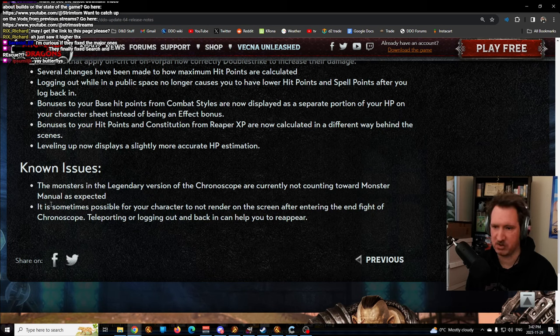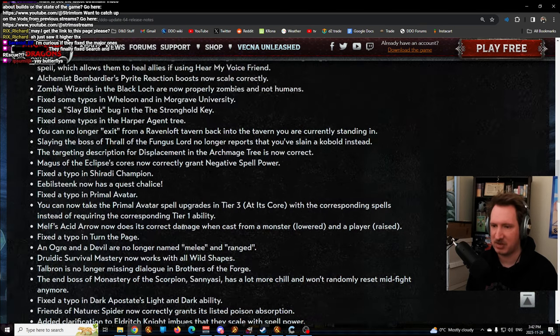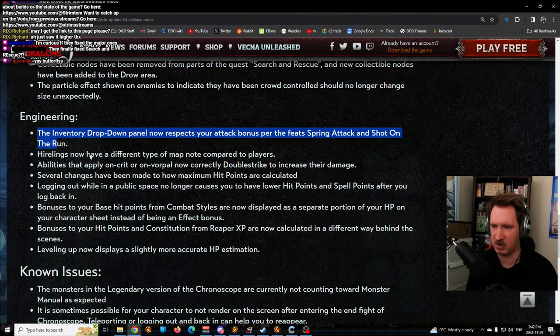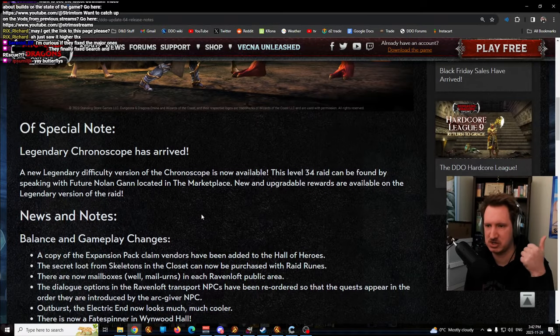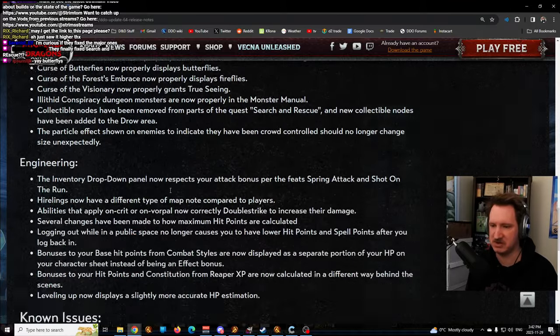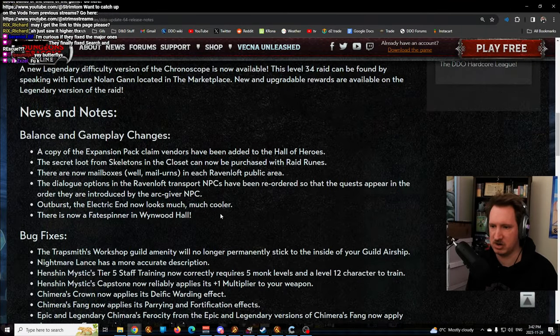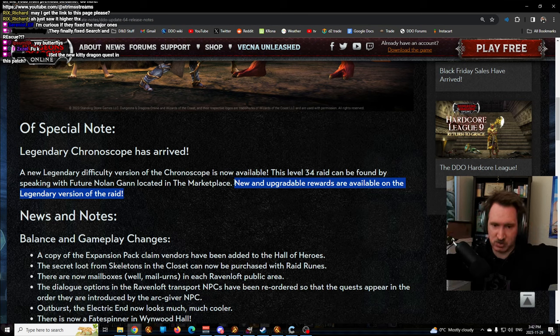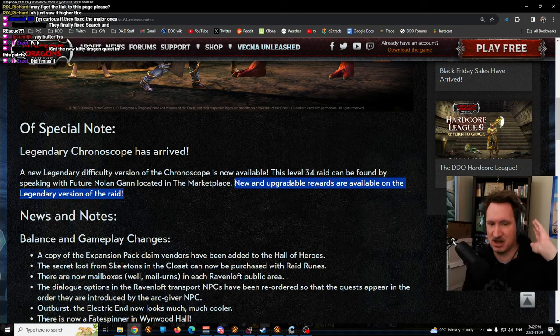Bonuses to hit points from constitution via reaper XP are now calculated differently behind the scenes, and leveling up now displays slightly more accurate HP estimations. Known issues include monsters in Legendary Chronoscope not being in the monster manual, and your character sometimes not rendering on screen after entering the end fight of Chronoscope. Overall, this patch is mostly the Chronoscope content plus bug fixes. I like the bug fixes but I don't care much for Chronoscope. The new items are great though, and I'll be talking about new builds with the new level 20 gear sets soon - you'll be very excited for that.